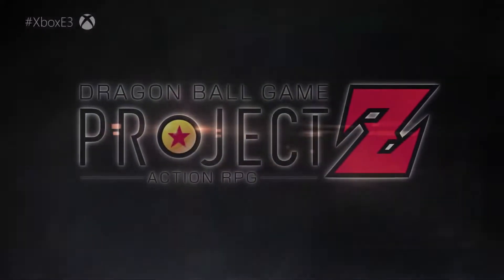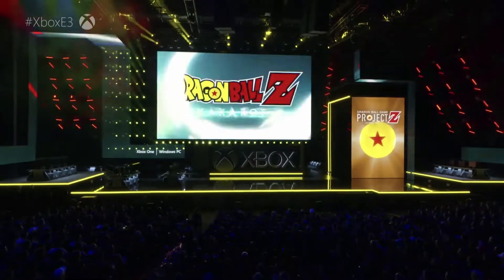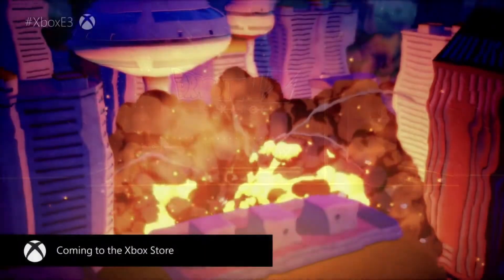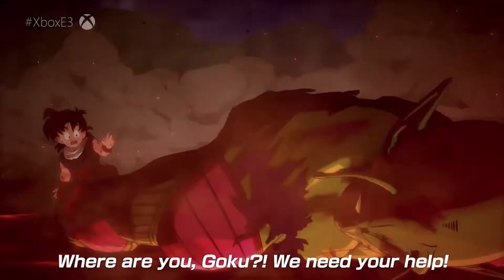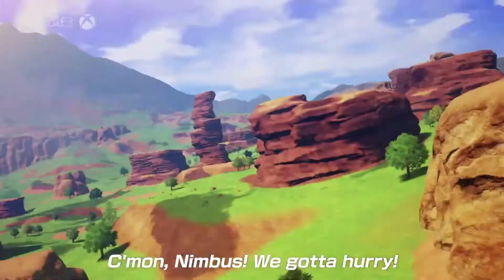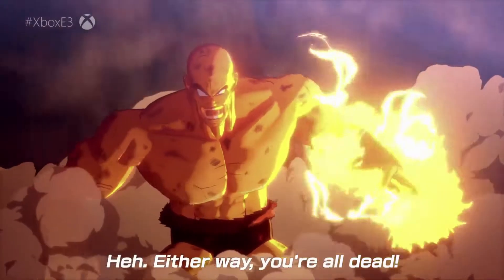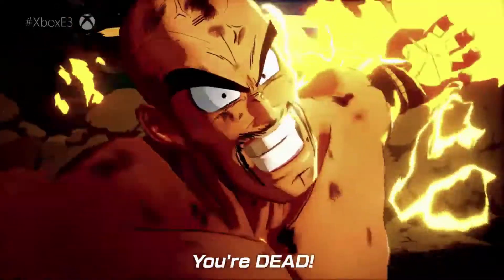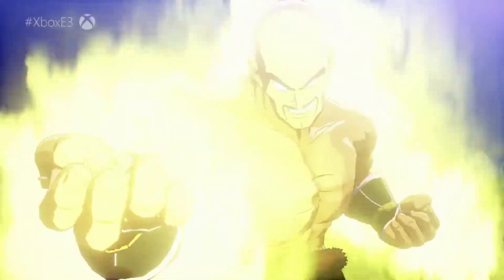Last weekend at E3, Project Z received a name change and will now be dubbed Dragon Ball Z Kakarot. We got to see a brand new trailer of the Saiyan Attack Saga — Vegeta and Nappa are attacking the Earthlings and Goku comes in clutch just like the anime. It's safe to assume this game will cover the complete Dragon Ball Z saga from Goku's perspective, from the Saiyan Saga up until the Buu Saga, though nothing is set in stone yet and it's unknown if Dragon Ball Super will be adapted.